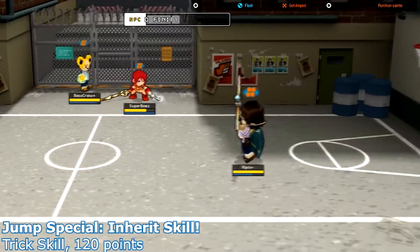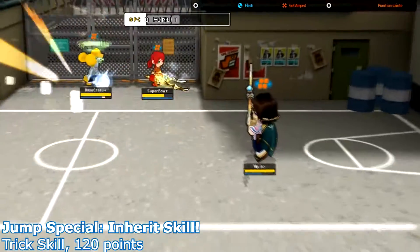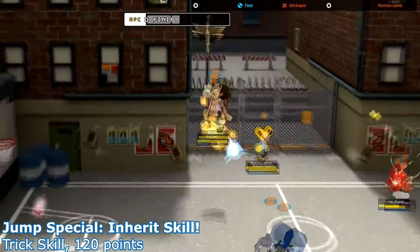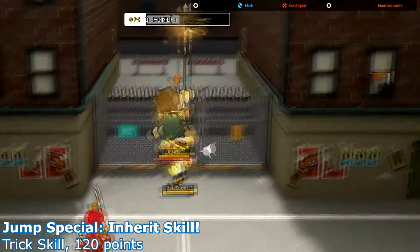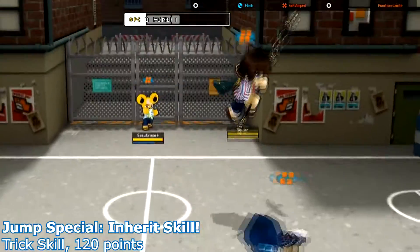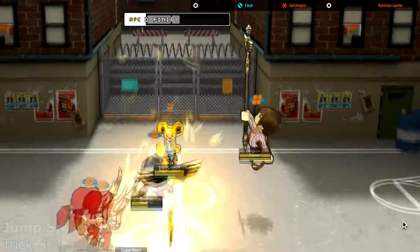Now the jump special attack — I think this might be the one that aims onto enemies wherever they are. Yes, it is. People just spam this; they run around because it automatically locks on to whoever's the nearest opponent. It's very hard to dodge as well. Maniac was able to block it there, but that's the super jump special.